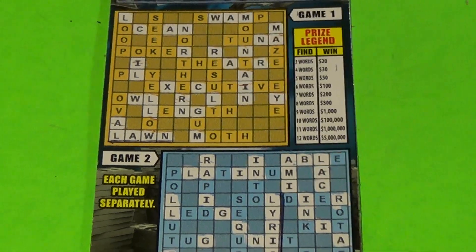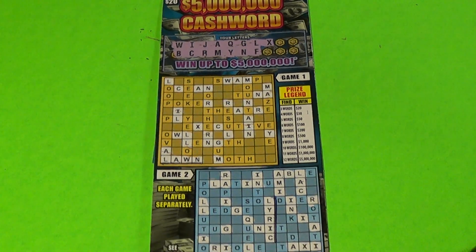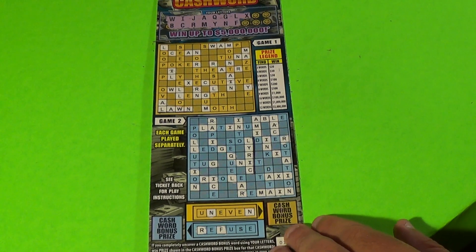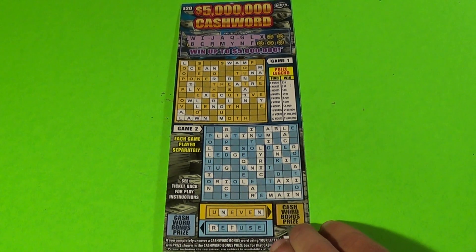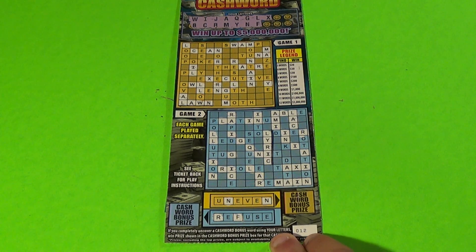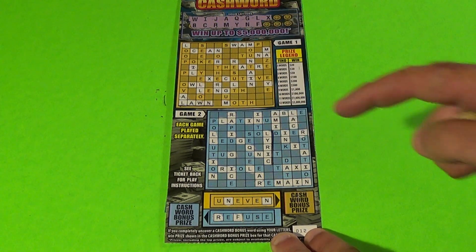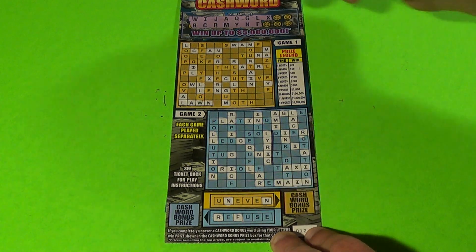Let's go to the brand new $20 crossword — it is the $5 million cashword. Massive ticket. We want to get three or more words in the same crossword, or get one of the two bonus words. This is ticket 12, and so far we have one word in each: lawn in game one, lyric in game two. We have five words left.